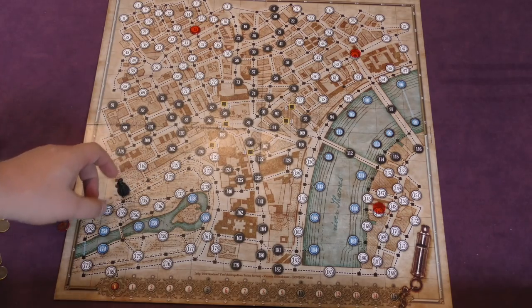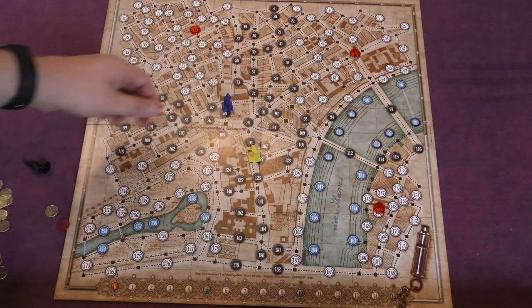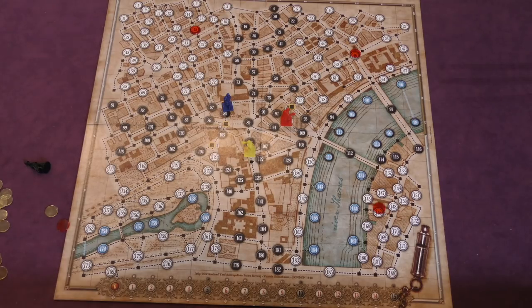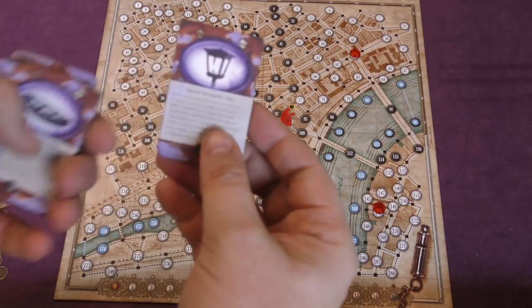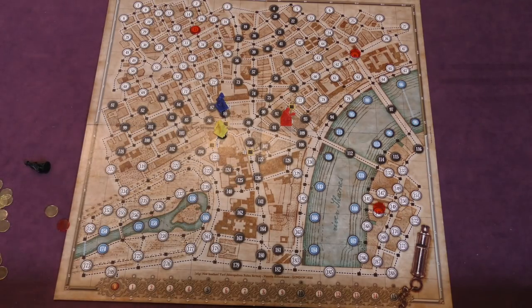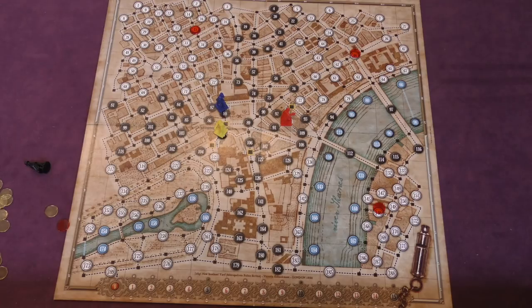On his turn, Mr. Jack will move from one circle to another circle, except he won't show it — instead he'll write the numbers down where he's moving. There are always three investigators, though up to three other players can control them, starting on the yellow squares in the middle of the board. Mr. Jack has special tiles he can use, each once per game: alley movement lets him cross a block, a boat lets him move between blue spots in the same body of water, and a coach lets him move twice — even through an investigator. He has two of each tile.